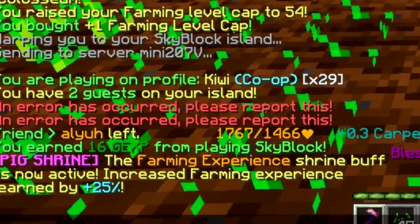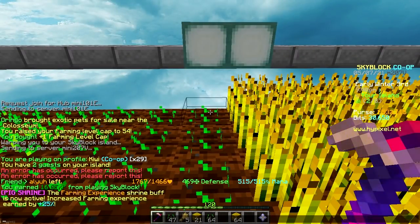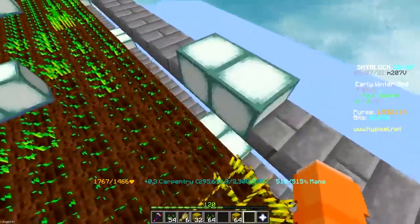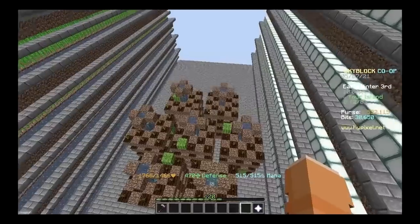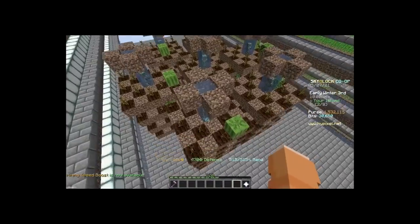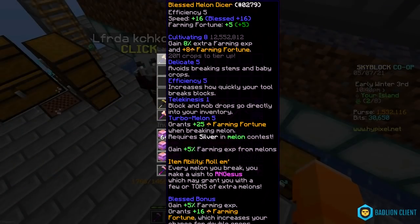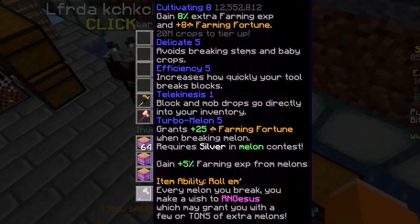Wait, shrine buff is not active. We got another farming experience buff back to back — that's pretty pog. And I'm actually gonna go collect my melon minions right now. They don't have that many melons because I just collected them yesterday, but it should be a decent amount of farming XP. I'm also gonna get my melon dicer — I'll explain why in a second.